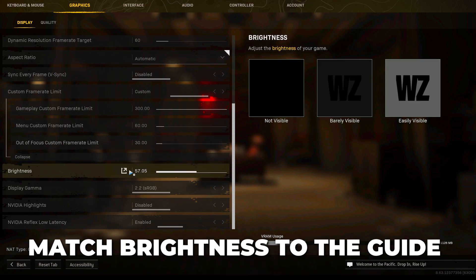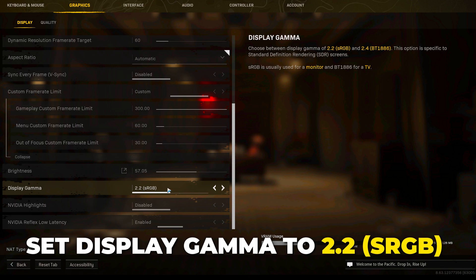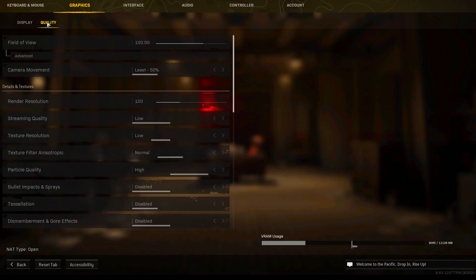Select brightness and match it closely to the guide — having it a bit brighter than recommended is okay. Set display gamma to 2.2 sRGB, disable NVIDIA highlights, set NVIDIA low latency to enabled or enabled plus boost, then apply settings.